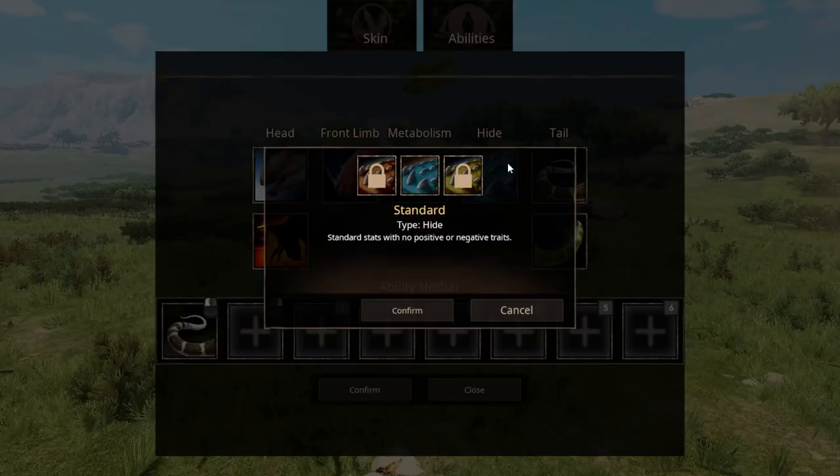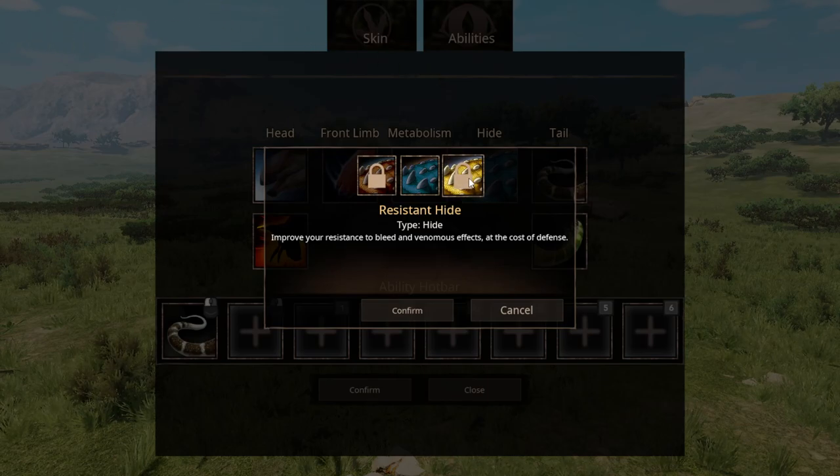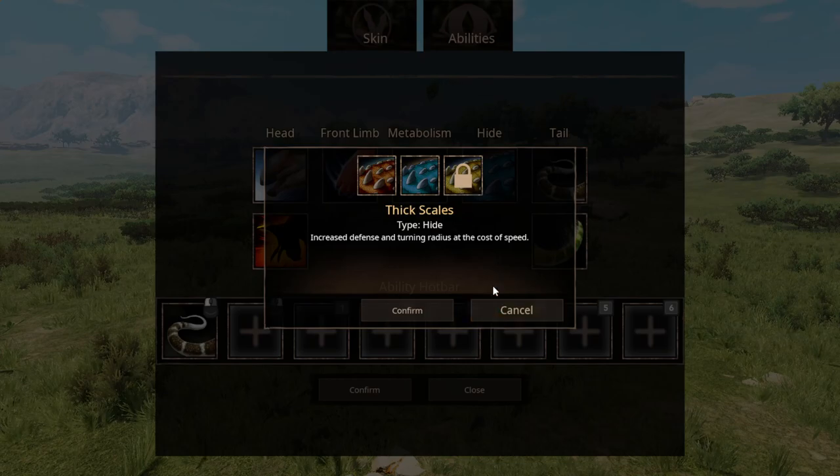And then for Hide: Standard, Thick Scales, and Resilient Hide. Resilient Hide improves your resistance to Bleed and Venom at the cost of defense. I'd probably want to go for Thick Scales instead.